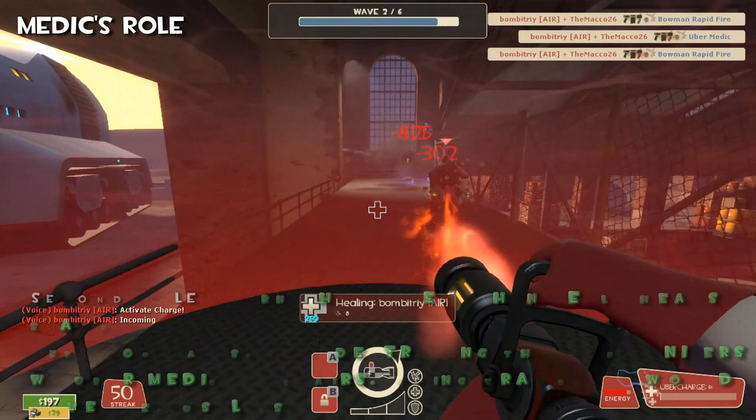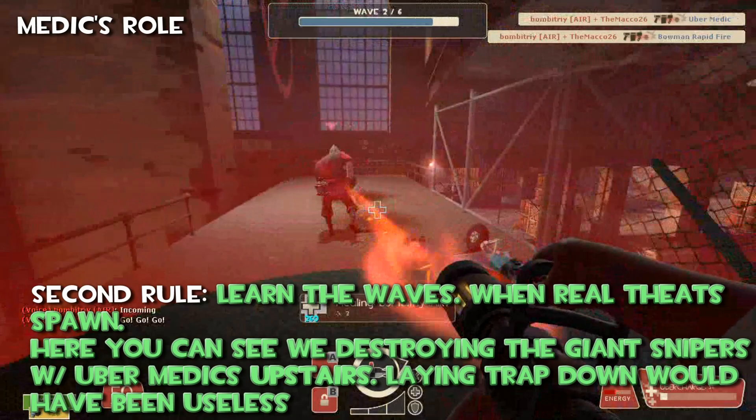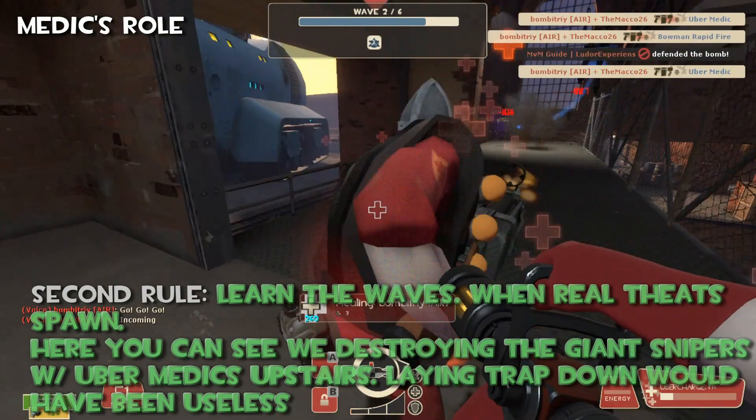Now second rule — learn the ways when real threats spawn. Here you can see we are destroying the Giant Sniper with Uber Medics upstairs, easily. Laying a trap down would have been useless.